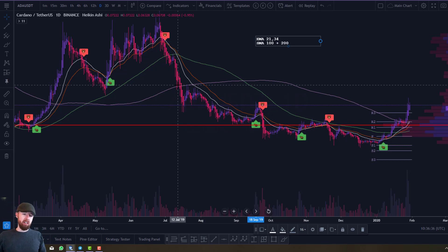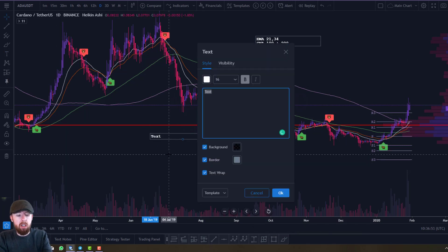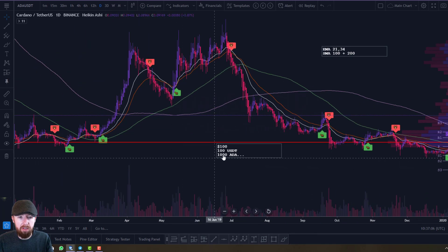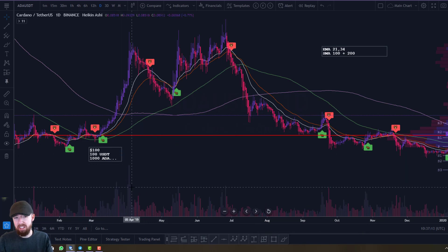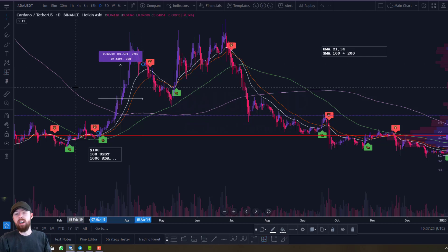With that in mind: say you invest $100 USDT. For simple math, let's say that gives you 1,000 ADA — the numbers aren't exact but just for argument's sake. You start, say, in 2017 or 2019. That's your start point. It goes up in price — we know that.